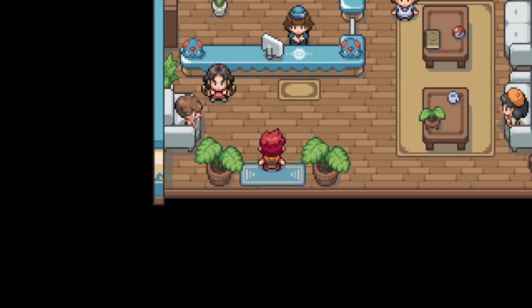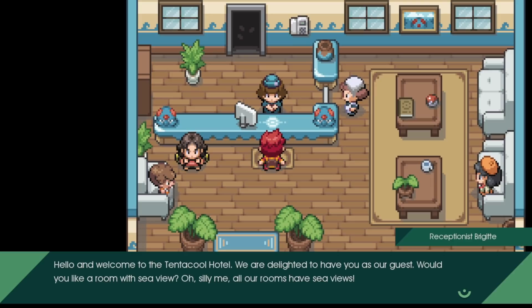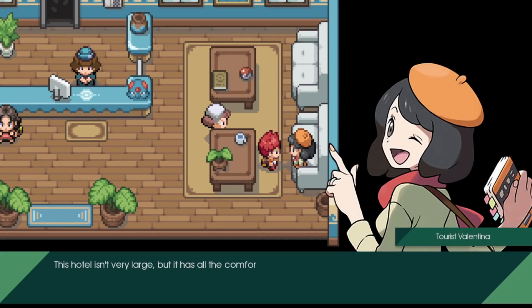Let's check out the tentacle hotel. Welcome to the tentacle hotel - would you like a room with a sea view? Not silly me, all our rooms have sea views. Visitors from all sorts of countries are coming to visit Vermillion City. The hotel is doing good business - good place to put a hotel, honestly.